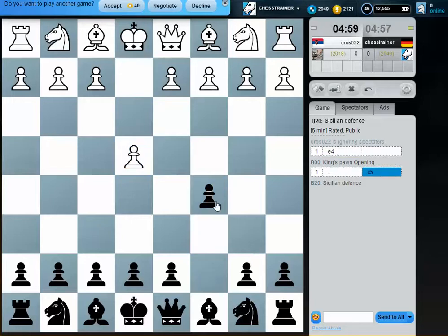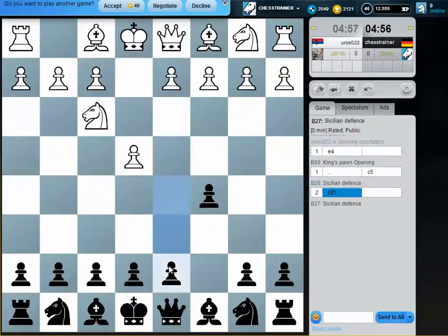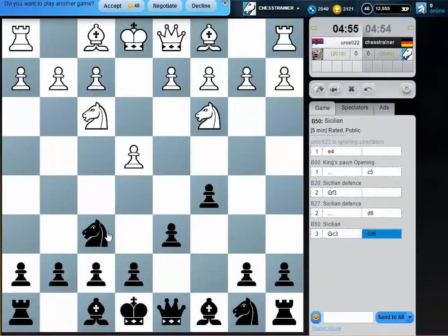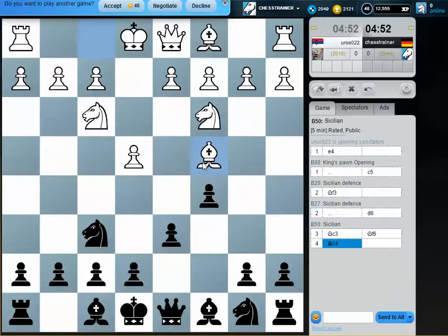Welcome to this video. Let's play another Sicilian — maybe a dragon variation. This is often just a transposition of moves. In this case, he doesn't want to play d4.